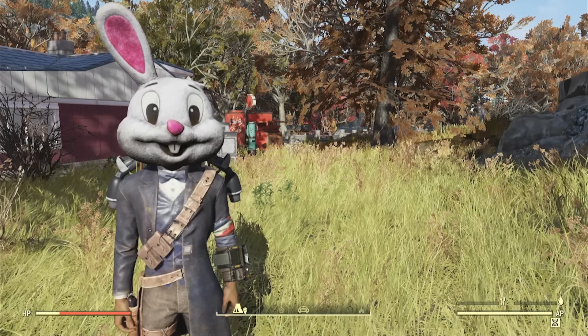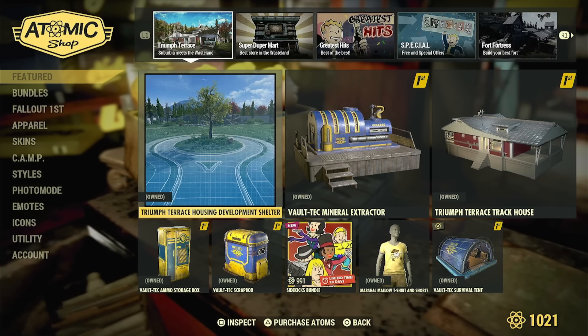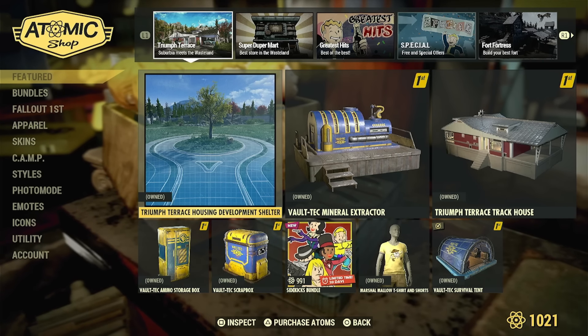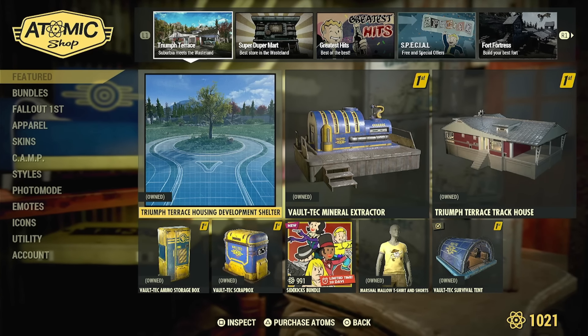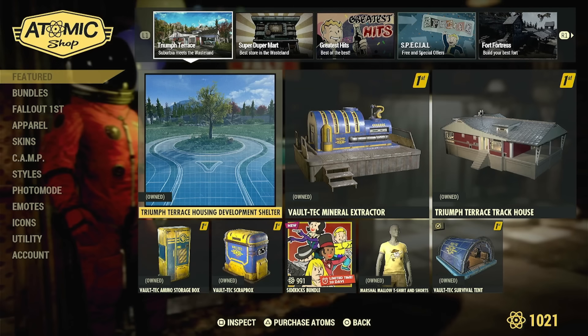Hello, my fellow confused curators. I'm Mr. Church. Today we're going to be looking at the Triumph Terrace Housing Development Bundle in the Autumn Shop, and let's figure out if we should get it. Or, I mean, I already got it, so I'm going to tell you if you should get it.